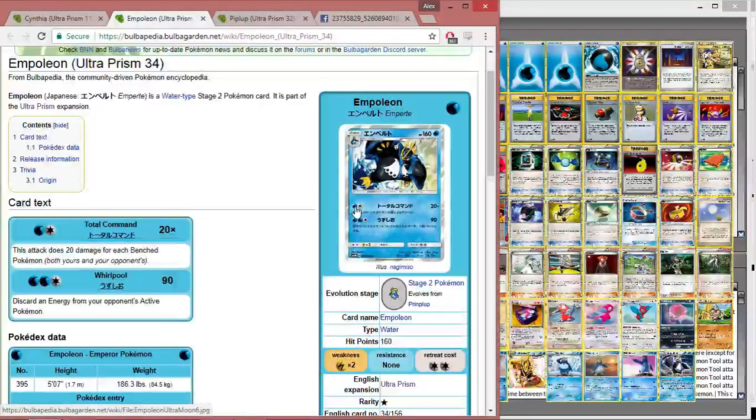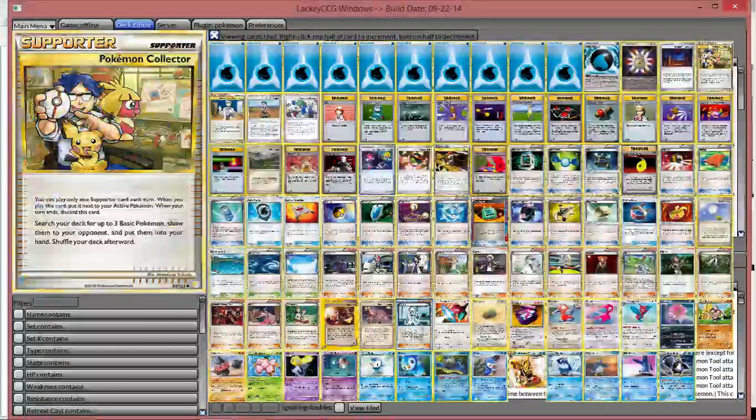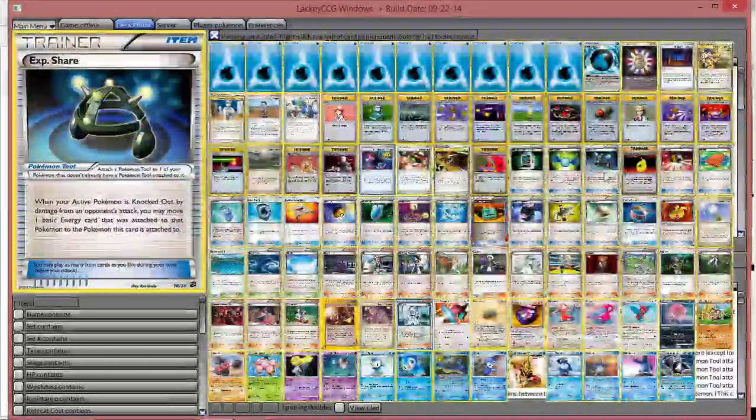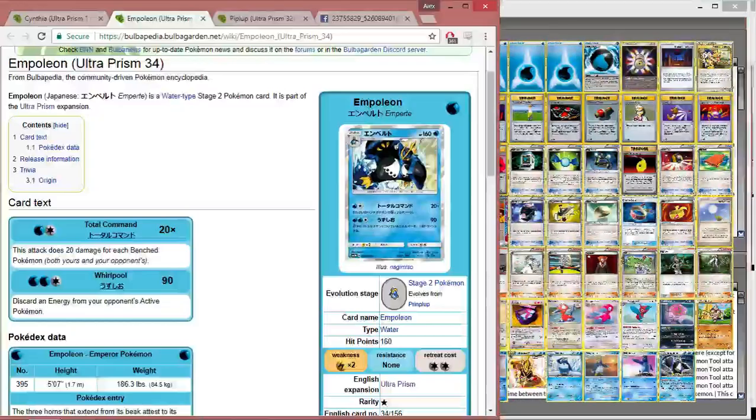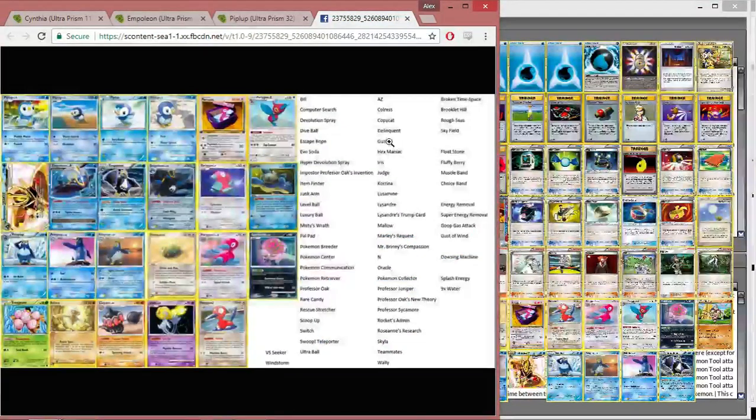The 2-energy attachment cost is a bit unusual, but you do play Double Rainbow Energy to satisfy that attachment — the 10 damage reduction really isn't going to matter that much, especially with damage modifiers. You also have Aqua Patch to charge it up and EXP Share that you can attach to your Prinplups on the bench. It's not necessarily the only way to build Empoleon; you can still build it the old way using Emperor Aura and devolution stuff, but you'd need to adjust one or two things to fit the new Empoleon in, since it has 20 more HP and is non-EX.